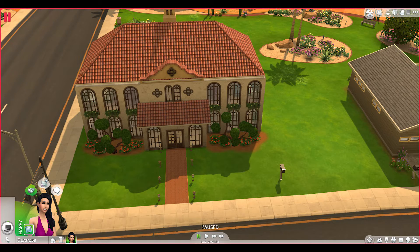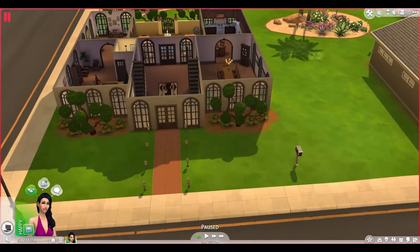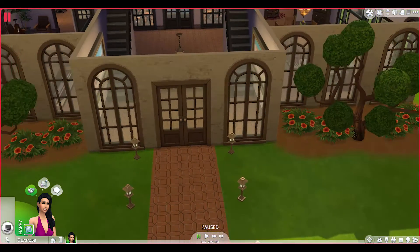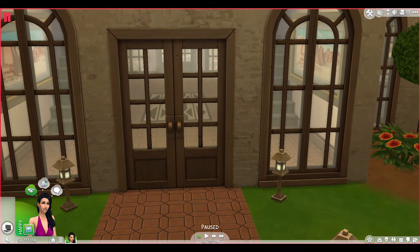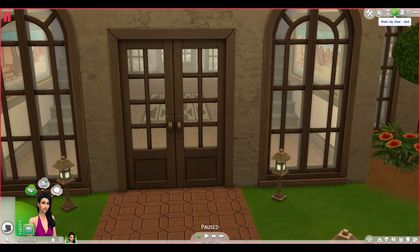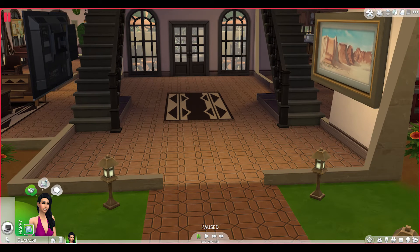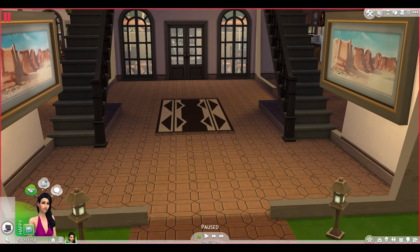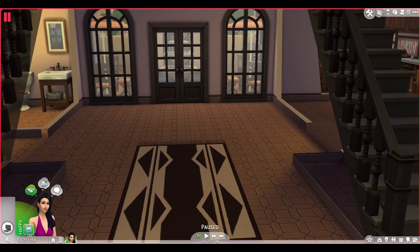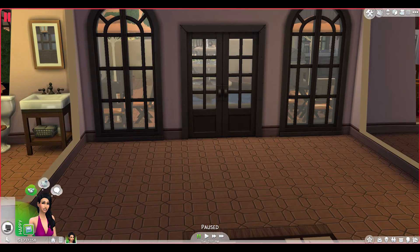I'm going to go ahead and go all the way down to the main level here, and just kind of zoom in really closely so you get a bird's eye view of what it is to come into this house. I'm going to take the walls partially down so we can have a nice little walkthrough. So you kind of walk in here and you've got the stairs — two staircases upstairs — and then you walk through and you've got the door out to the patio.